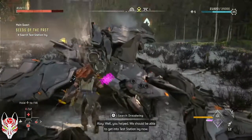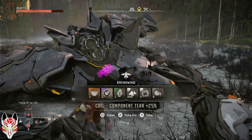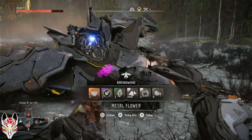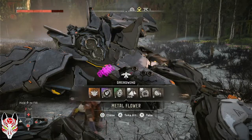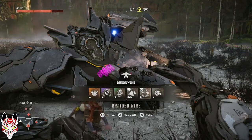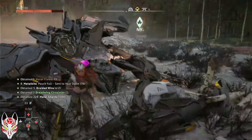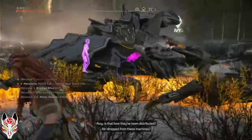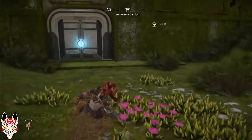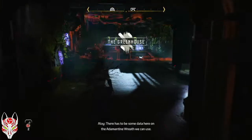We should be able to get into Testation Ivy now. Component tier 25% — that's amazing. Metal flower. What do I do with it? It's carrying one of the metal flowers. Is that how they've been distributed? We shouldn't linger here — air drop, there might be more machines. I'm healed up, time to go into Ivy. We'll get to destroy metal flowers now.